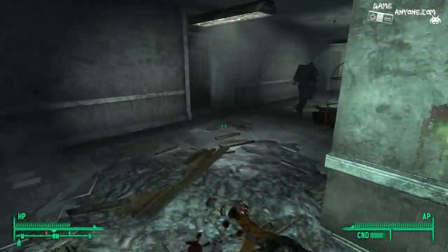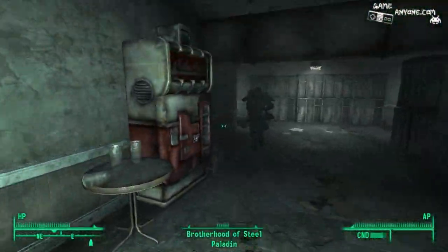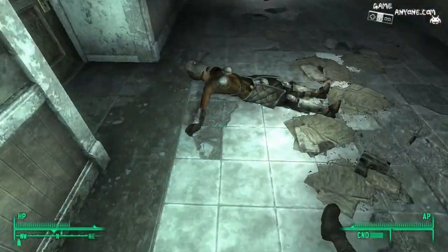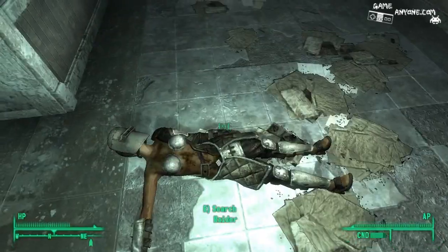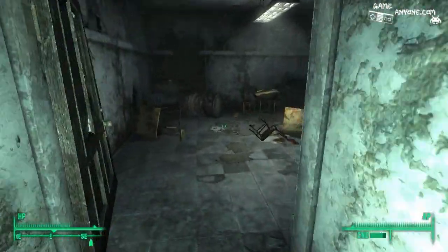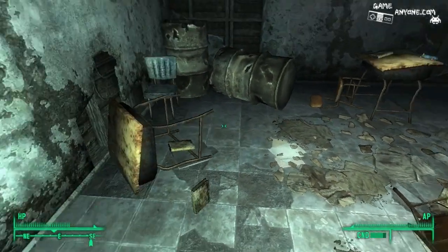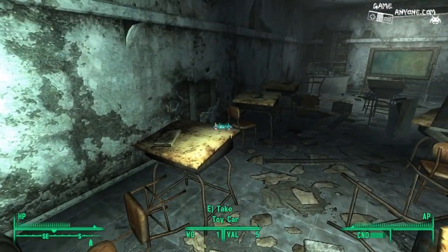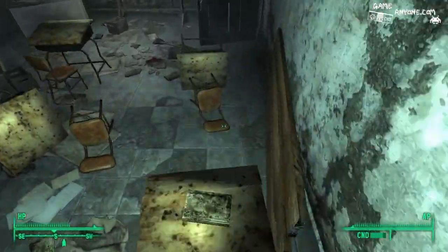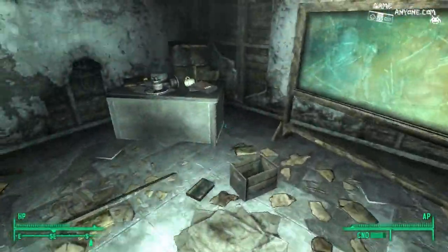What the hell are you running to? Is there like another raider or something? What's going on, dude? He's just running back to the regular library. Alright, then. Ooh, toy car. That's nothing. So they kind of had like a little school room inside of the library.